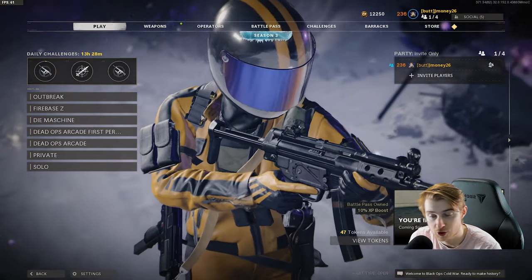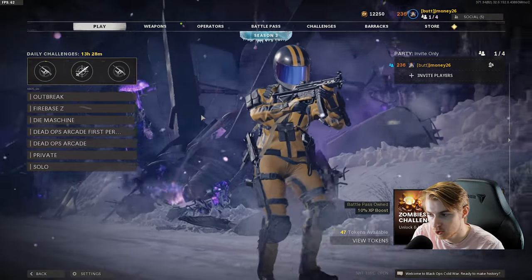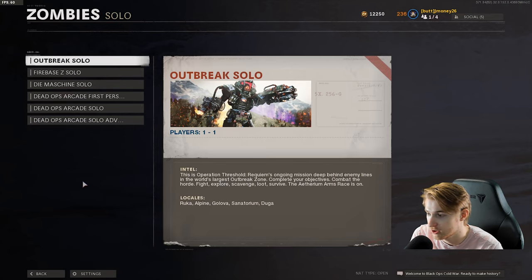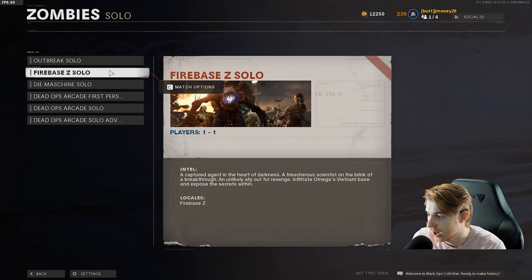In the class it shows I have Aether Shroud, but I'm going to switch to Toxic Growth when we get in the game. We're going to try the Social Distancing challenge on Firebase Z — at least practice for it. Last time our stun did hit us so it didn't count. I think I'm more familiar with Firebase Z and we can get to round 20 if we get power on without getting hit. If we can finish the challenge and possibly get dark aether in the same game, that would be crazy.